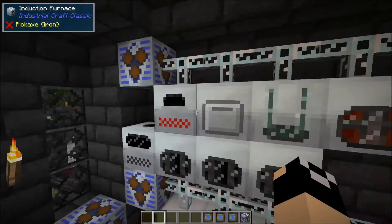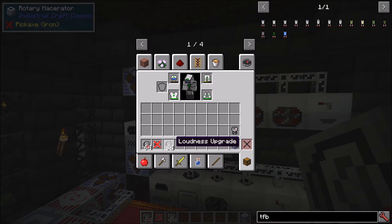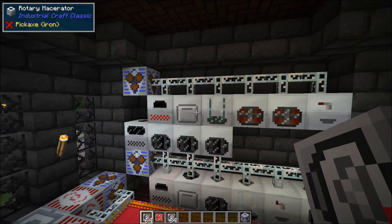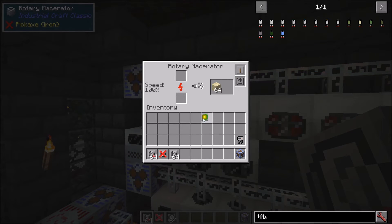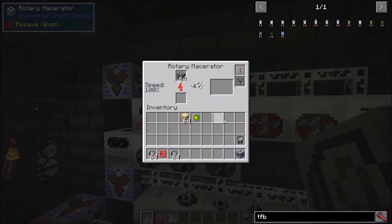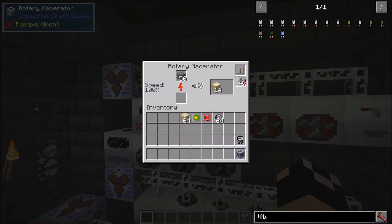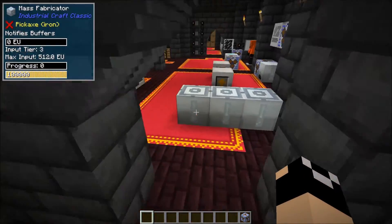Next we have the sound upgrades - mute, loudness, and muffler - which we covered with the sound beacon. They work the same way in machines: mute silences the machine, loudness makes it louder, and muffler reduces the sound. Stacking four mufflers makes the machine much less audible.